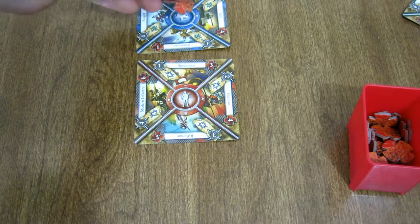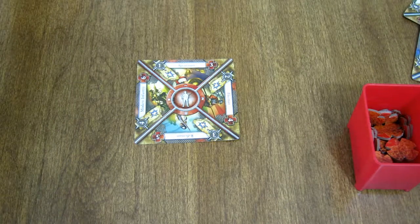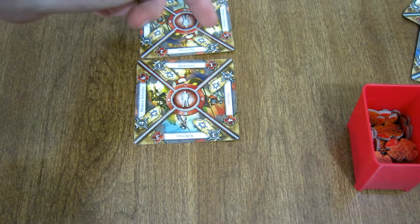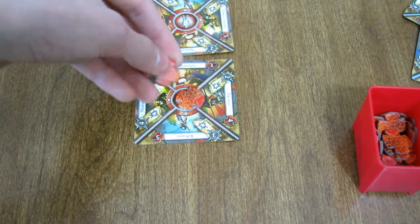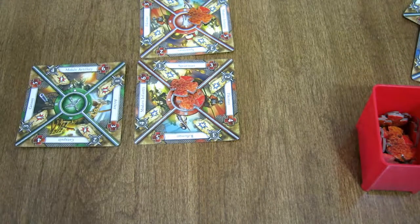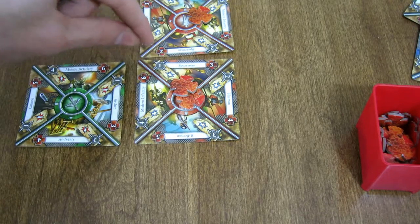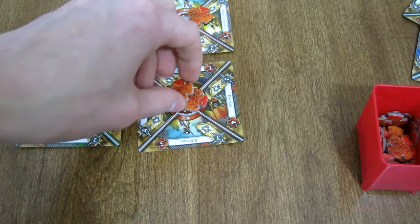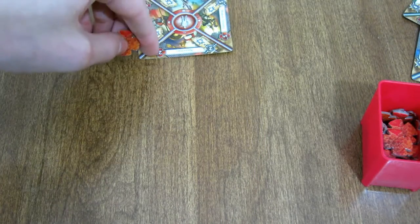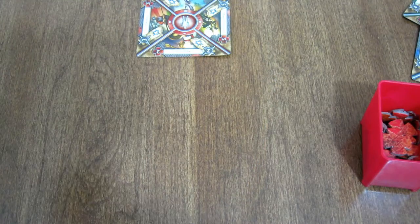If a unit doesn't die from your attack, it still deals its damage back to you and you place wound tokens accordingly. Once all cards have been played, add up the attack values of your surviving units, then deduct your wounds. Add any military bonus to your total. Whoever has the higher final number wins the battle.